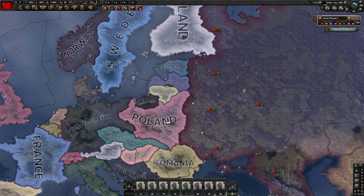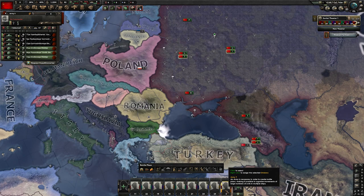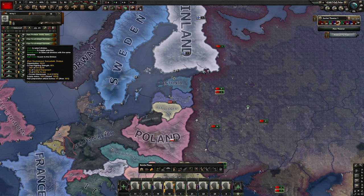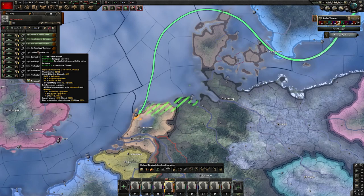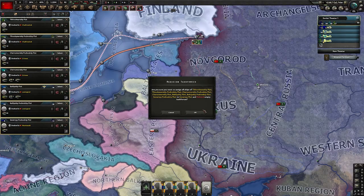We're going to take three mountaineers and three infantry divisions and create a new army of six. This army of six is the army of volunteers that we will send to Spain as soon as the war starts. We also select the remaining 10 mountaineers and start preparing a naval invasion from Leningrad to the Netherlands — three here, three here, three here, and the last one here. We're going to train all of them by shift clicking, including the mountaineers.